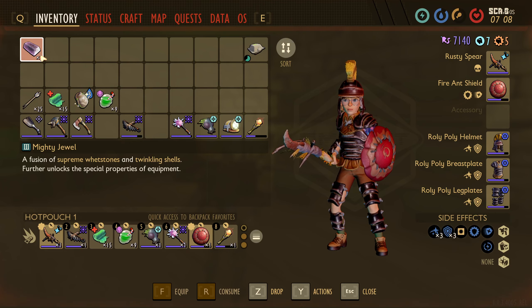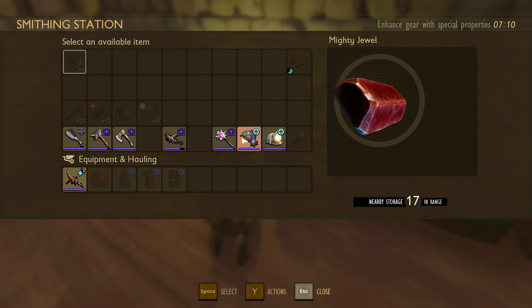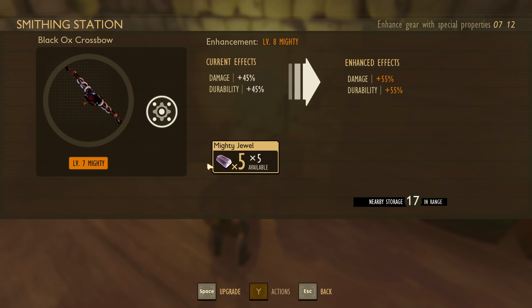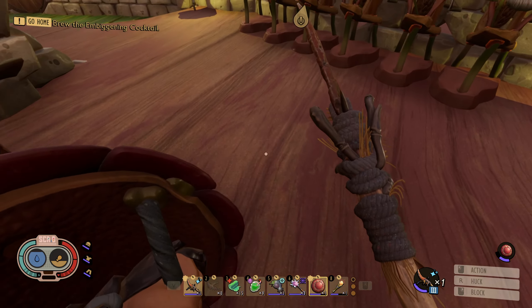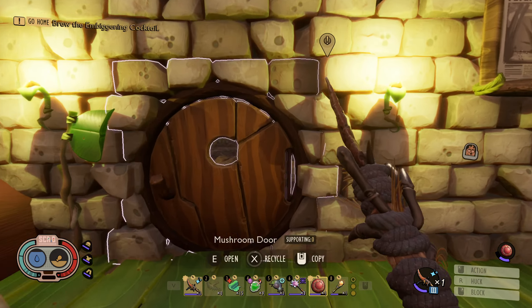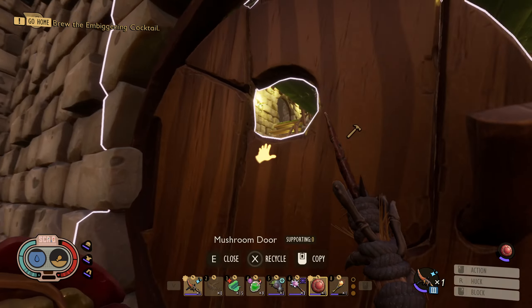I've got two of these in my inventory I cooked up, and I should have three in my box, so I think we're going to slap an upgrade on our bow. We should be able to officially take down the scarabs in one shot, so we should get a couple more shiny Rappuses in our future.